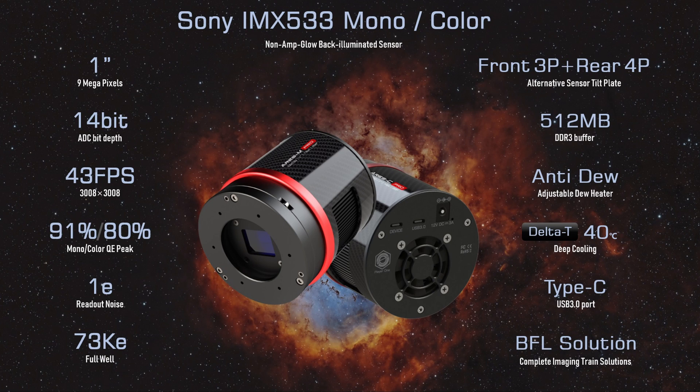For example, the Player 1 Ares M uses the Sony 533 sensor, and thus is very similar to the ZWO ASI 533 — it has a lot of similarities. But if you look at the specs, you can see that Player 1 has devised ways of pushing what the cameras deliver just a little bit more. The Player 1 Uranus C, the little color camera I use on the small refractor, uses the Sony 585 sensor, and it's the same deal. Their competition has a camera with a similar sensor, but Player 1 pushes the specs a little bit more. For example, the Ares M camera has a carbon fiber case, so it weighs a bit less.